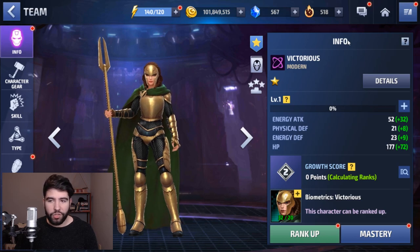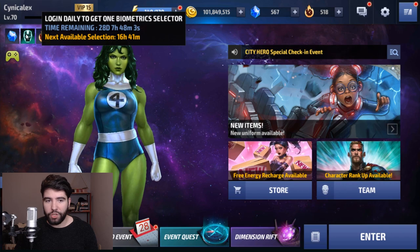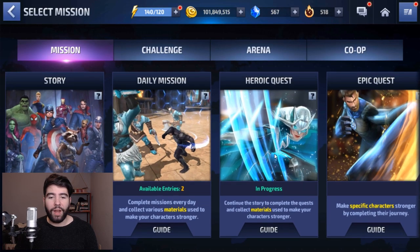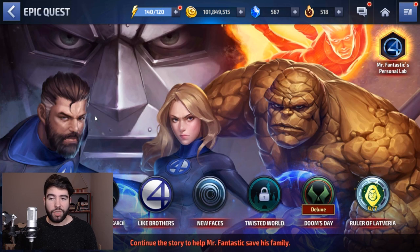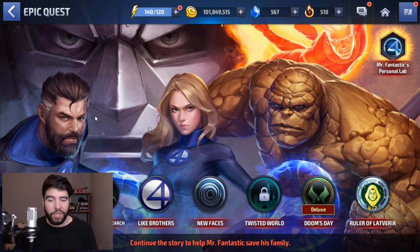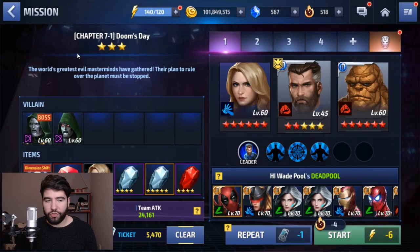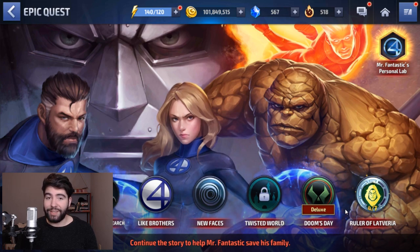First of all, you unlock the character at one star by getting the bio subscription, which allows you to select the character every day for 30 days. If you don't go about collecting the character that way, you're going to have to first unlock the character through the epic quest. Just like Colossus, while this character does appear to be strictly paywall or real money purchase only, you can also get the character's biometrics as a shifter. In the deluxe mission — I know this costs crystals, but it's not real money.